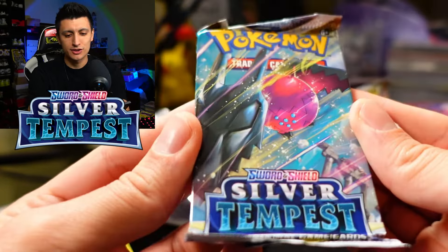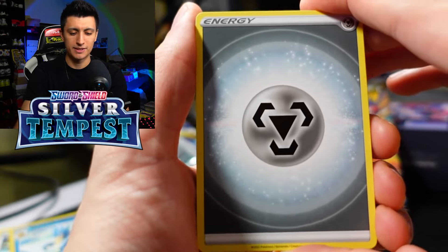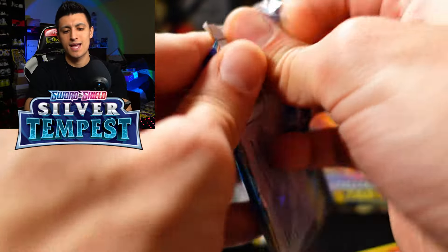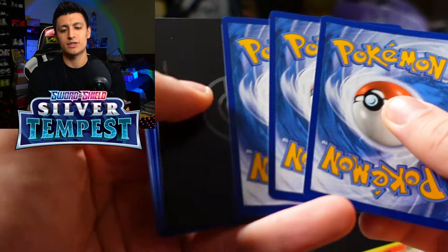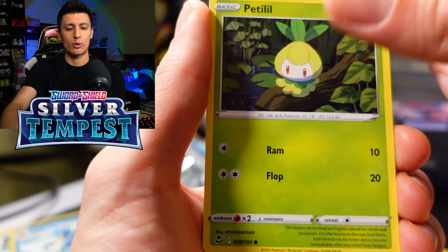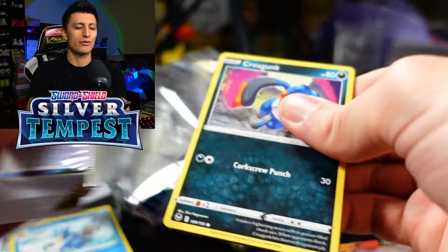We've got three packs of Silver Tempest up next. Starting with the Regidrago pack art — can we pull a third Alternate Art Lugia V? We got Togedemaru, Swirlix, Marini, Ndidi, Chimecho, and a Talonflame. Lugia pack art next: if you haven't bought any Scarlet and Violet yet, you might want to soon because quantities are really limited and Manta is pretty much sold out. They did a midnight release, which was really cool. We got Klink and a Reshiram V, another 50-cent bolt card.